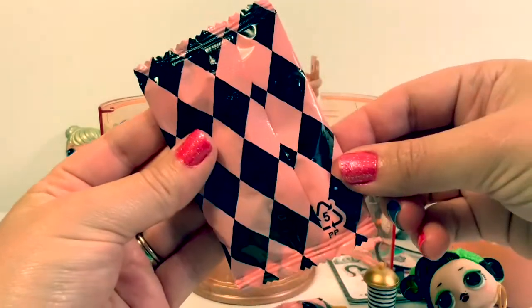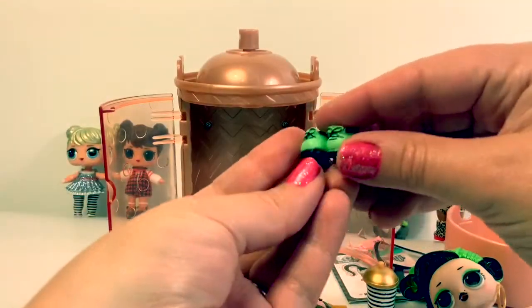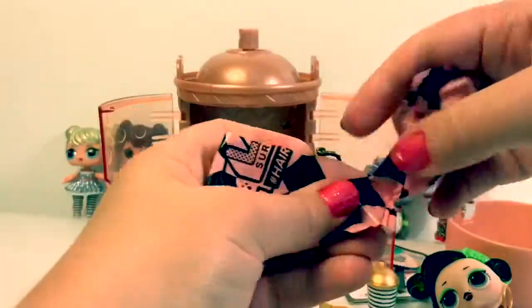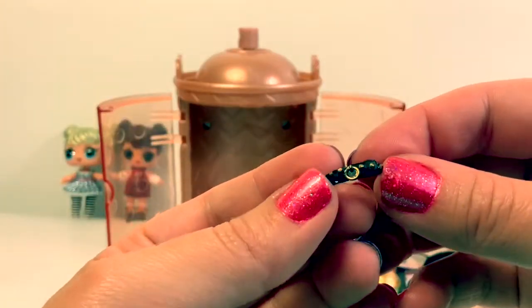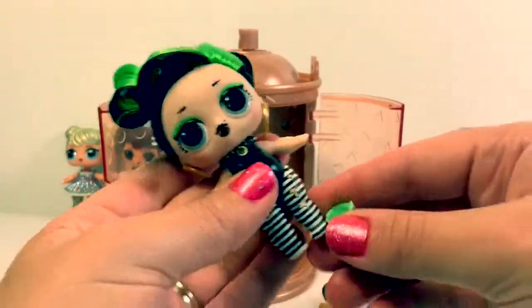Let's see what other surprises we get. Here are her green boots. Here's another surprise — really small. This looks like a necklace. Put on her boots.